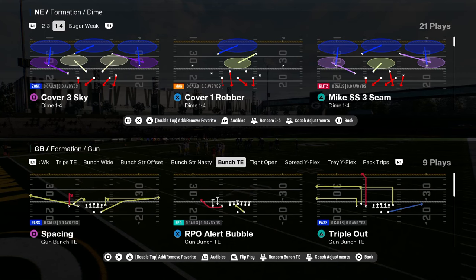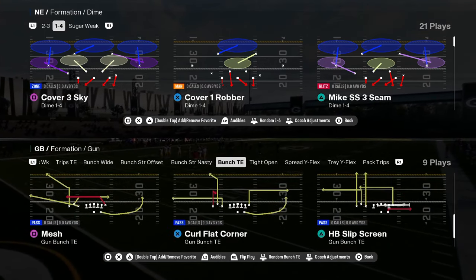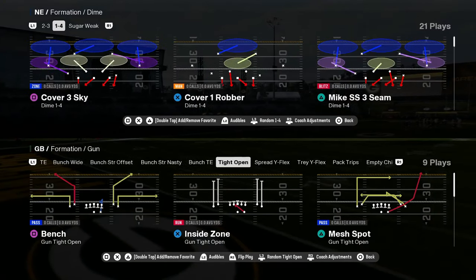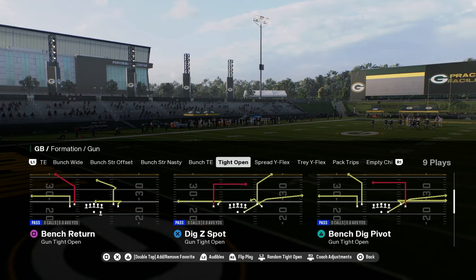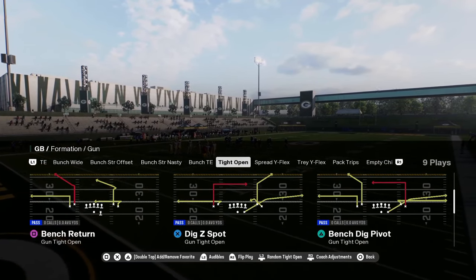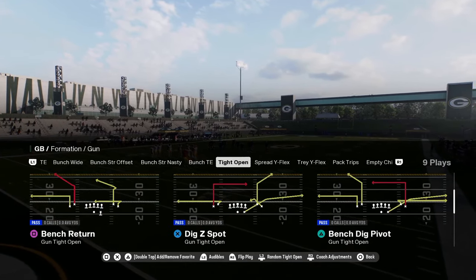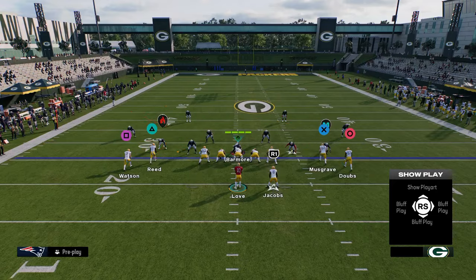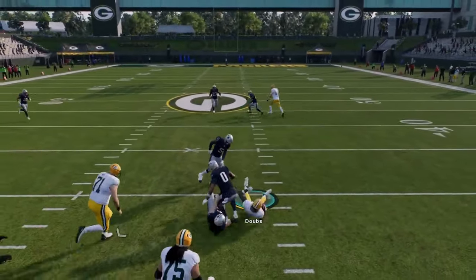You have a bunch tight in, which is really good. And then a very underratedly good formation in this game is tight open. The reason why tight open is good is because it has a ton of sharp cutting post routes and wheel routes. Let's use branch return — you see here, you have this return route and this return route will cook man.